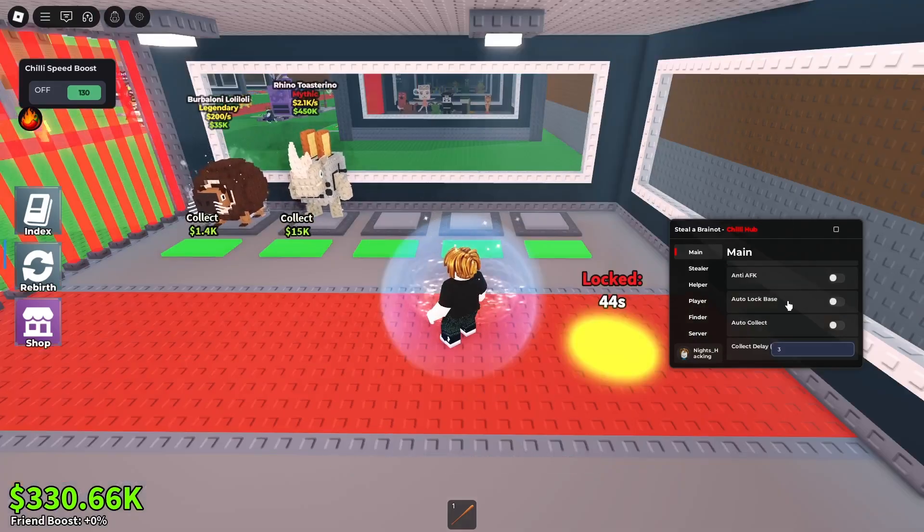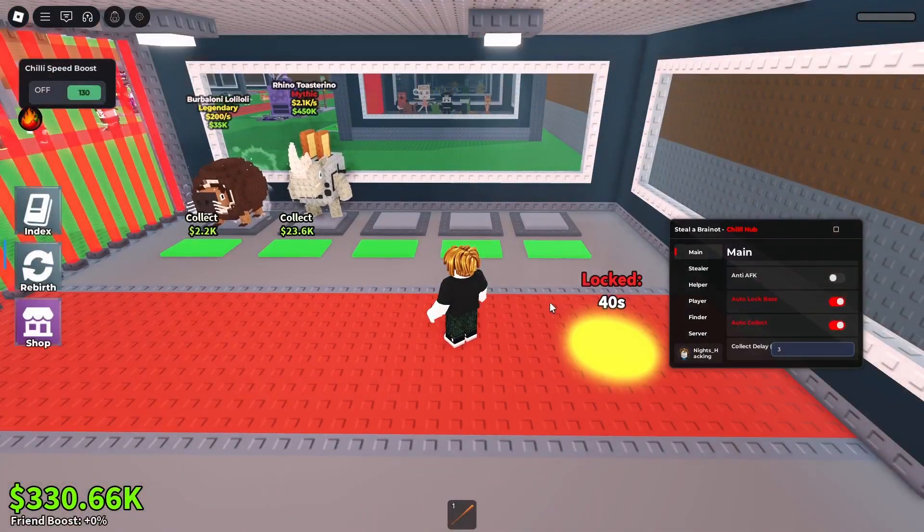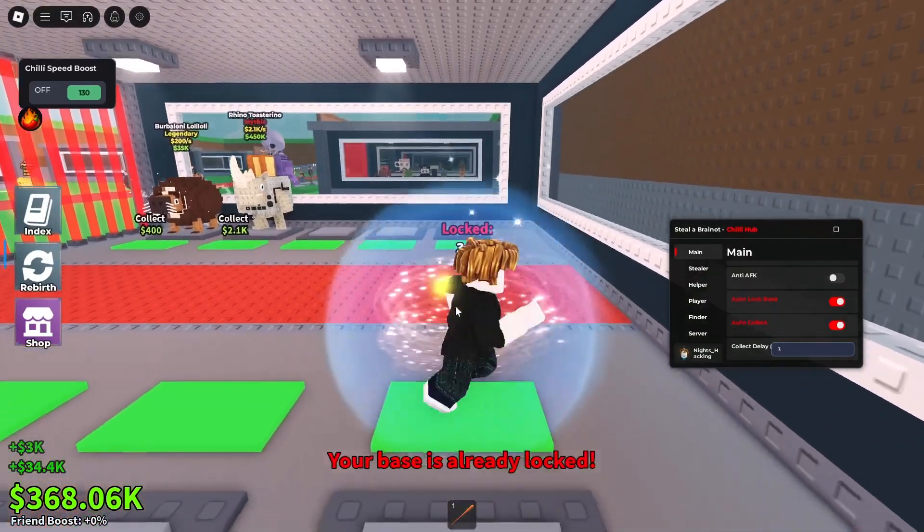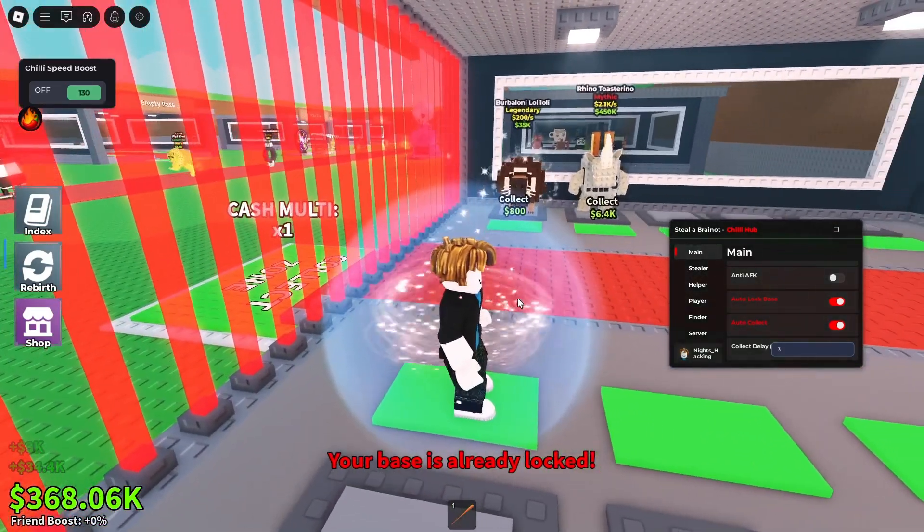Yeah, it's pretty good. We have all these options as well. We've got the auto lock base, and we've also got the auto collect base. As you guys can see, it will teleport us to our pad, and then it will automatically make us go and collect the stuff, which is pretty cool. We've only got the bottom level anyway.